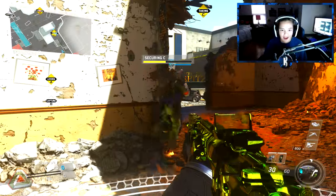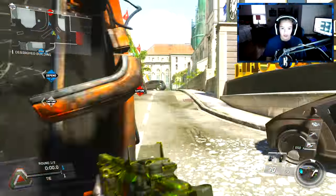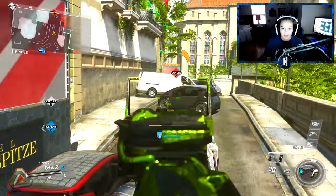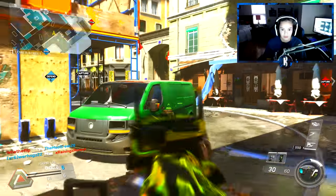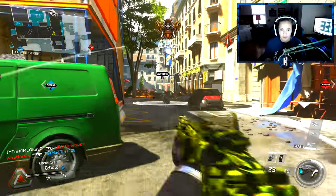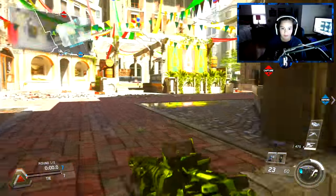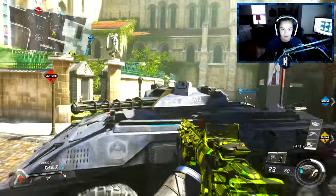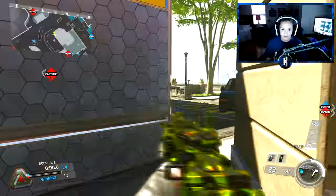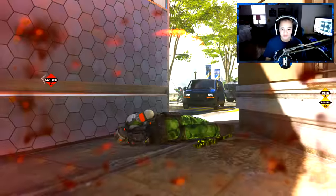Alright, we've got the NV4 and this map isn't the coolest but we'll deal with it. Got a guy over there — there we go, got that kill. We're just making our way around here trying to find people. Pre-aiming to make sure I can get them — that's pretty fun.